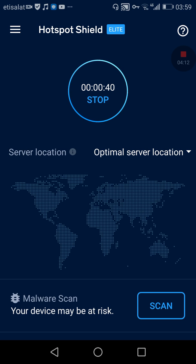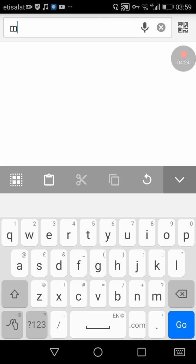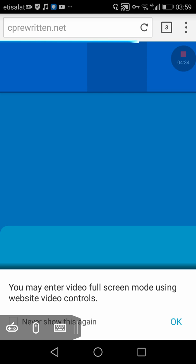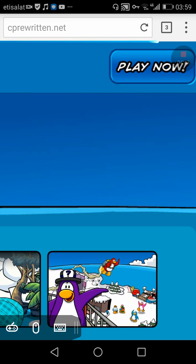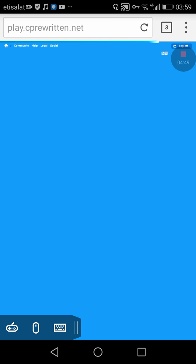Once you open your VPN and go back to Puffin Browser, as you can see it is automatically working. When you go to Club Penguin Rewritten, it works — let it load. If you want to request desktop site, this is what the desktop site looks like. It might not be that big but you can scroll around.